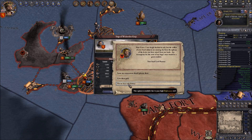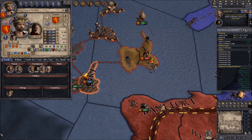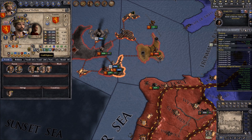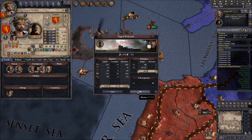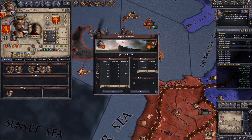Your Grace, I am dearly hesitant to ask, but the coffers of your lords' subjects are running dry. We'll placate them. We have a lot of diplomacy - very nice to know. We have high enough diplomacy to really convince them. I will order them to stand down.